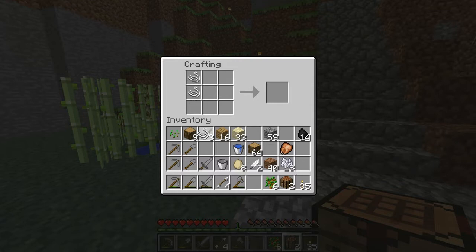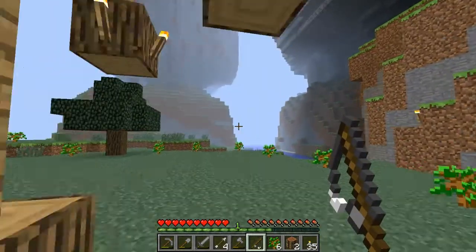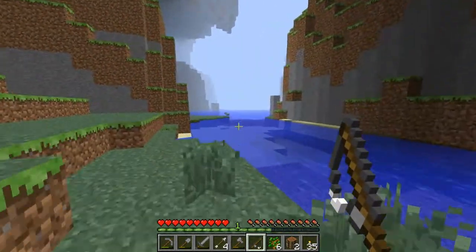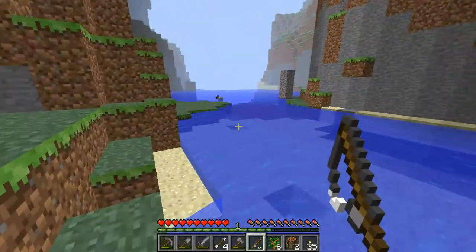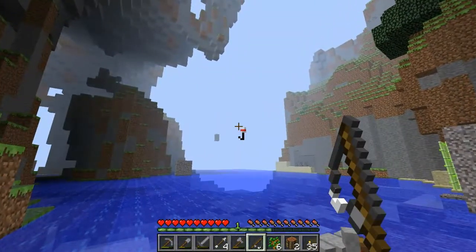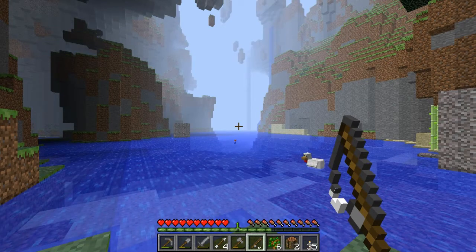How do you make a fishing rod? I think it's like a diagonal line of sticks and then string on the end going all the way down. Oh, I found it. Alright, let's go fishing. But where to go fishing — like right here? How deep do you need to be? Doesn't matter, as long as it's water. That should be good. So we can catch some fish — I know fishing takes a while.